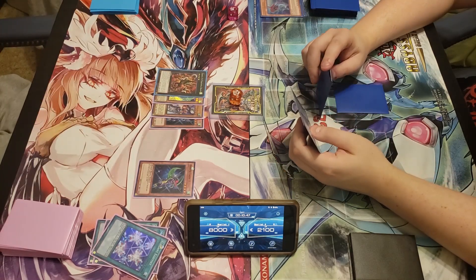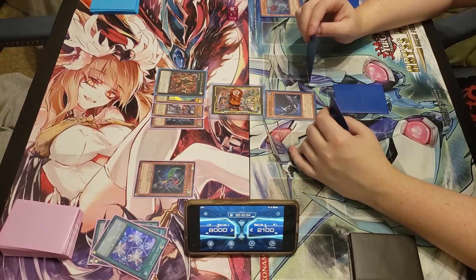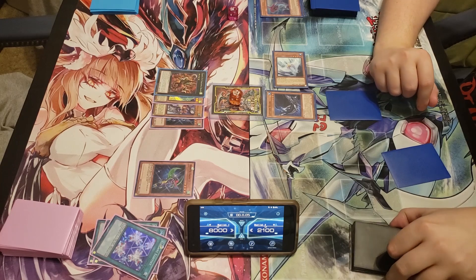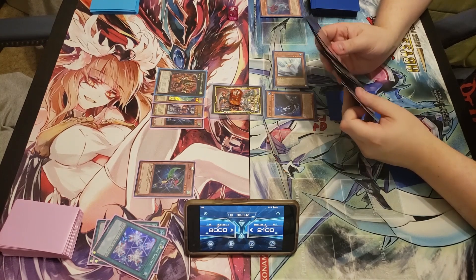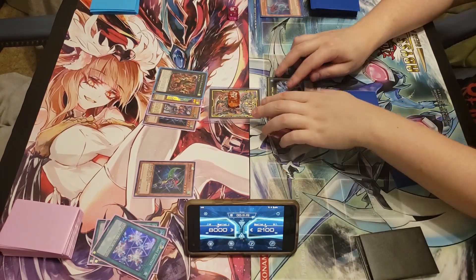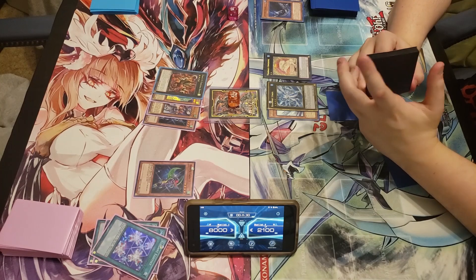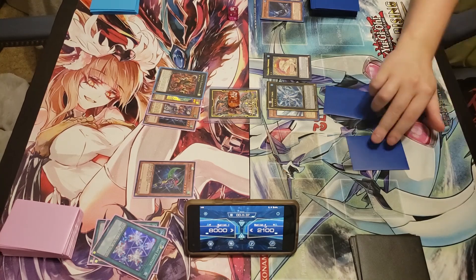Normal summon — the effect lets me, when this card is normal or special summoned, especially summon one Level 3, 4, or 5 monster from my hand in defense position, except another copy of itself. But I can't special summon monsters for the rest of the turn except for XYZ monsters. So I'm going to make Bahamut Shark, detach, and then summon Toad. I'll set a card and pass.